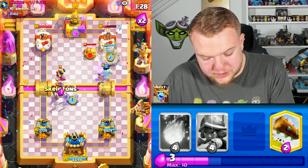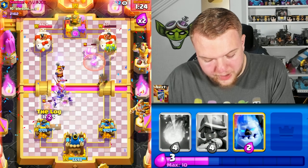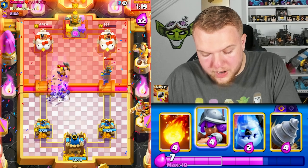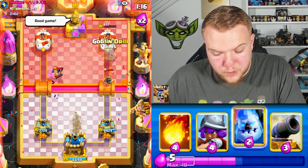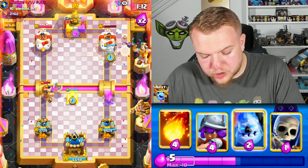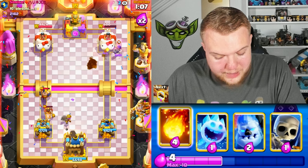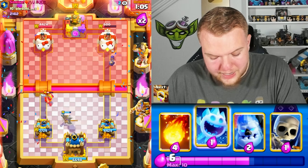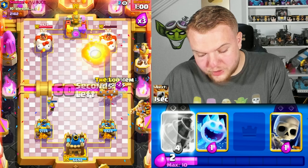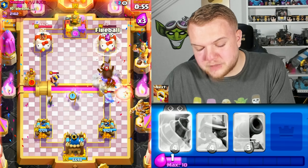Evil Skeletons, Ice Spirit — hopefully the Executioner can't kill everything. Log on defense, and meanwhile we're getting a lot of damage on offense. I think that's already almost spell-cycle range. Need to be careful but I think we pretty much have the victory — almost secured. Cannon, Musketeer off to the side. The Goblins aren't able to connect but at this point I think we can just spell cycle him — we don't need to rely on Drill damage.